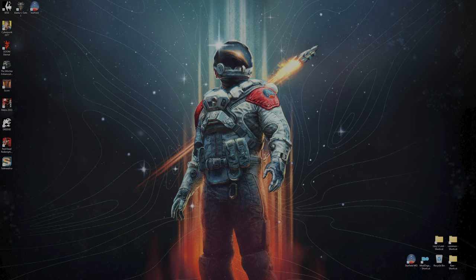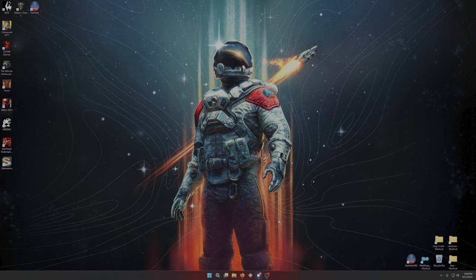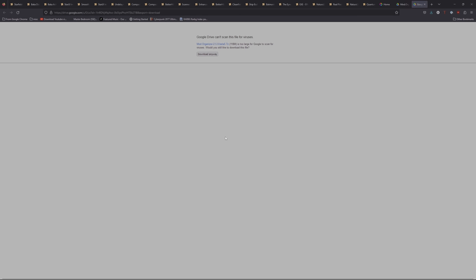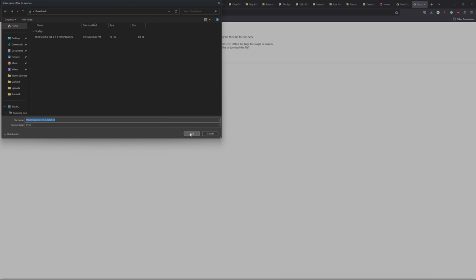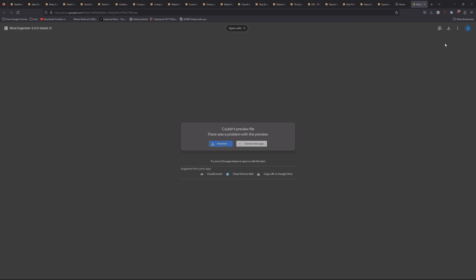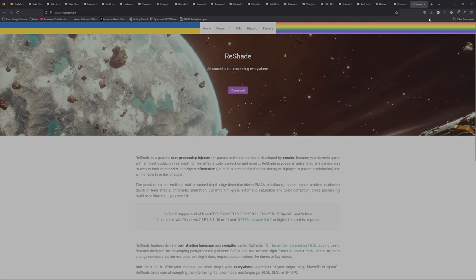Go to the Mod Organizer 2 page — link is down below. Click on Dev Builds and download the archive version. Once downloaded, go into your Downloads folder and open the Mod Organizer zip. You need to decide where to unpack Mod Organizer 2. I like to go into my root directory. Don't put it in Program Files — through years of modding Skyrim and other Bethesda games people always said not to, and it's a superstition I'm afraid to break. Don't worry about Reshade; we'll get to that as the last step.